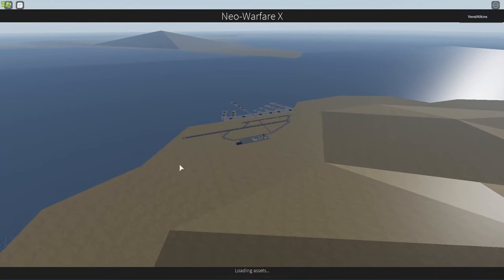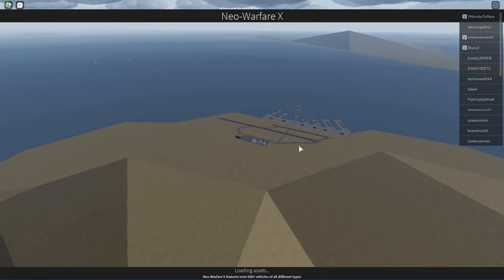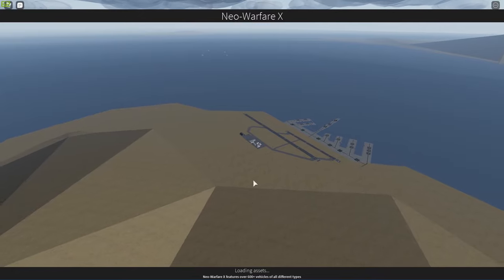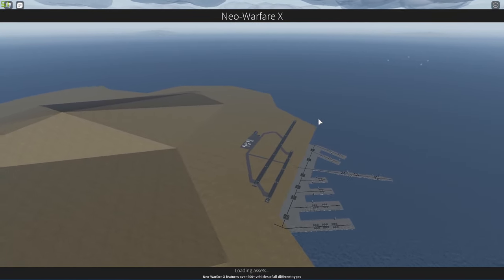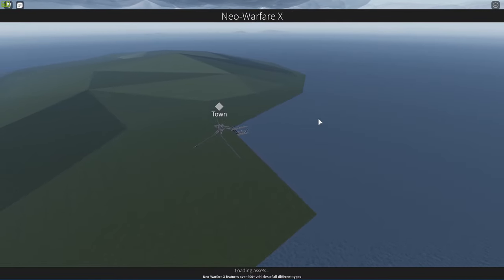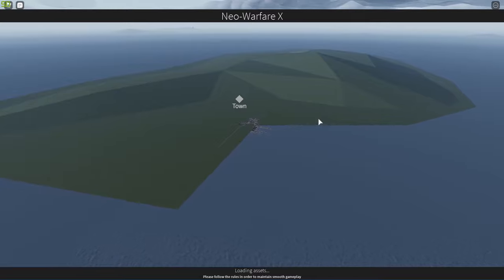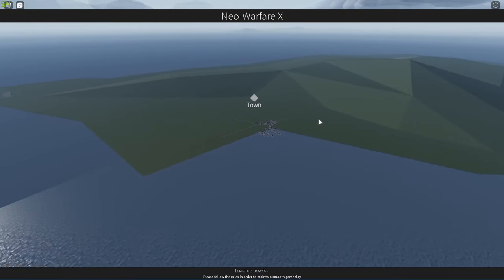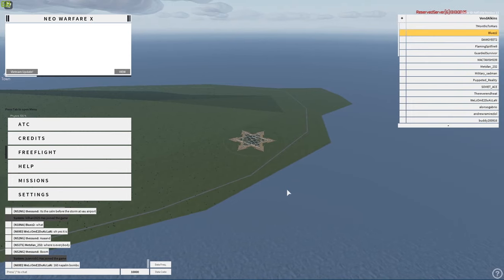Once you go into a server you'll see this screen that says 'loading assets.' Don't worry, it might look stuck, but this screen might take you around one or two minutes to fully load the game because, as I mentioned earlier, 300 aircraft is not an easy thing to load.